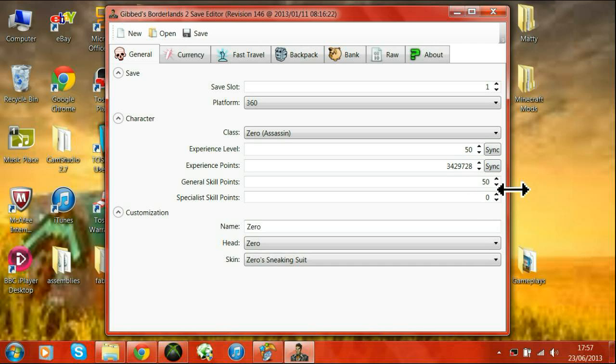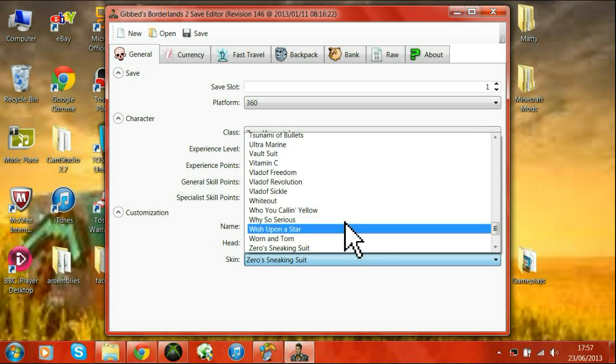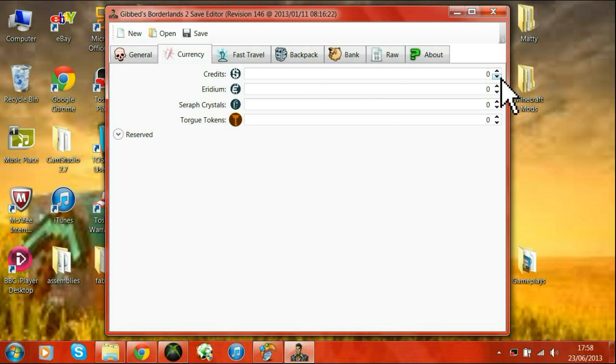Skill points doesn't matter, doesn't really do anything. The name — set to anything, whatever you want. Head — anything except if you set it to one of the costume packs that you don't have, it'll just reset to the original head. Credits — you want to go to 99,999,999. And then for iridium it's 500. Seraph crystals is 999 and same with Torgue tokens.